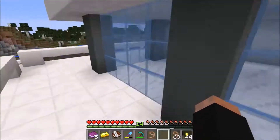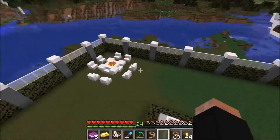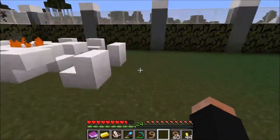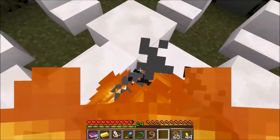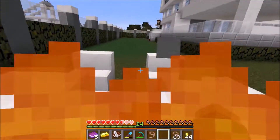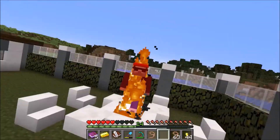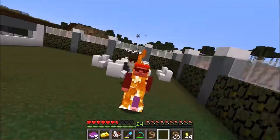We have worked very hard on these houses, so we hope you enjoy them. Here is my modern mansion. I'm parking my car real quick, and here is the garage — which has cakes on the side of the garage, because every garage needs cake.